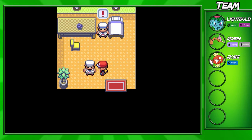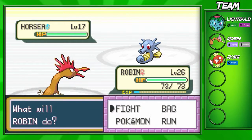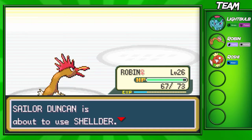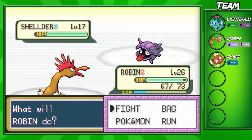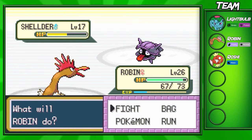There are two trainers in here — Sailor Duncan and Sailor Leonard. The first trainer is going to have a level 17 Shellder. Pretty much all the trainers on this floor are going to be water-type trainers, so if you want to bring out electric types like Pikachu, or your Bulbasaur, you can definitely do that to get some levels up. I might switch to Ivysaur for this floor since almost everything will be weak to it — except for the last trainer who has a Machoke in the far left room.